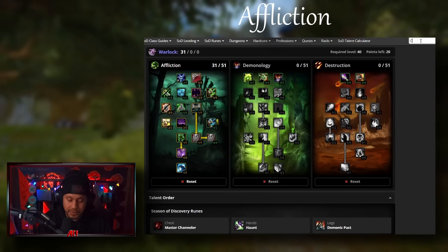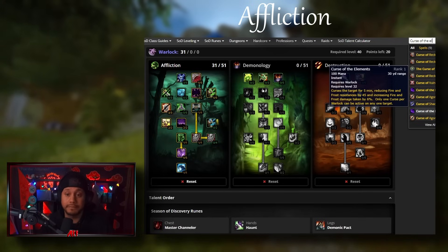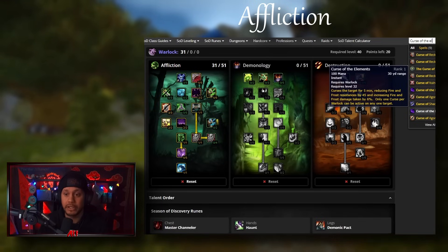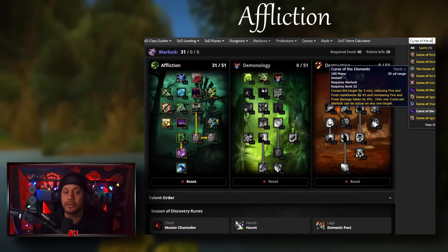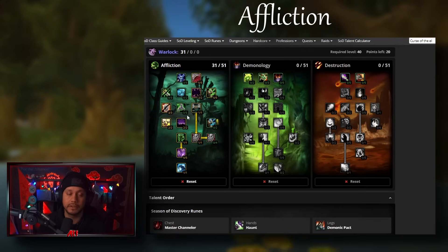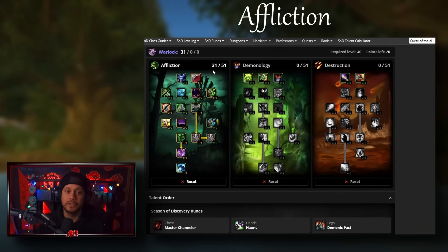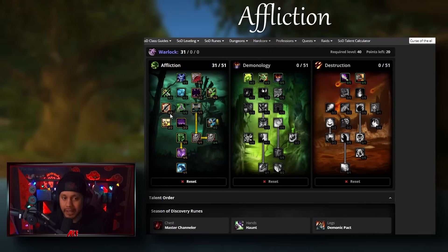Going down the tree, you can't open up the next tier without taking Improved Curse of Agony or Amplify Curse. In a 10-man you rarely bring more than one warlock. Someone needs to Curse of Recklessness and on top of that we now have Curse of the Elements at level 32, which gives 6% fire and frost damage. You'll have mages in there who will guaranteed be fire, plus other fire destro warlocks. It would be silly not to put Curse of Elements up depending on your comp.